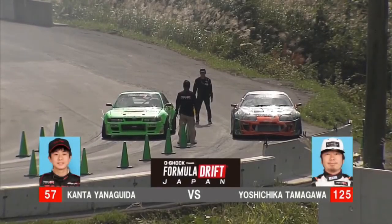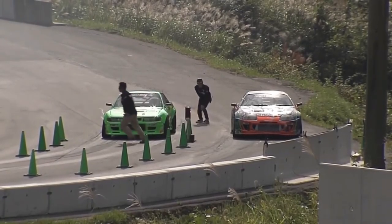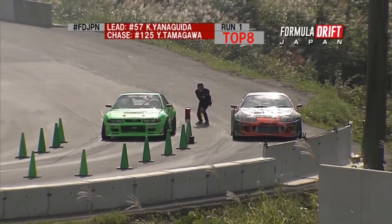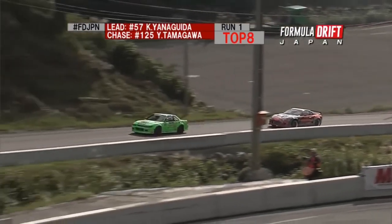All right, our next battle now. This is going to be an interesting one — probably the lowest powered car here this weekend: Yanaguita in the S13, versus one of the highest powered cars here, Tamagawa's 2JZ Supra.